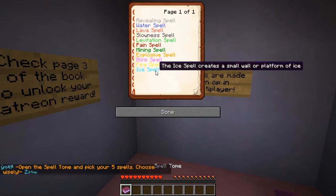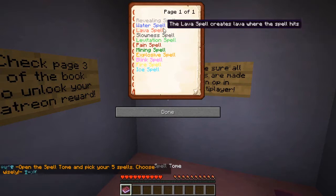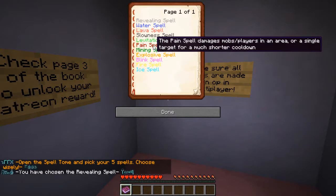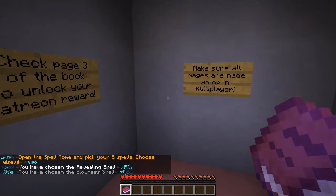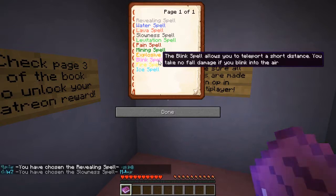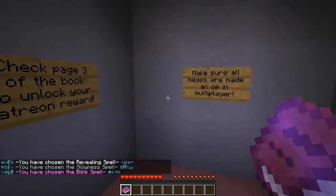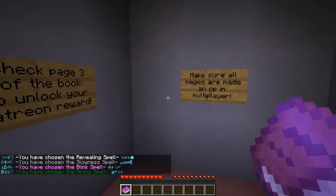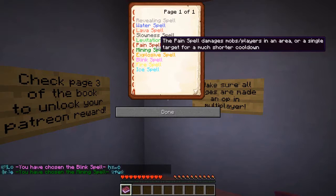I was thinking about which five of these eleven spells I'd want. I decided on revealing as the first one. The second spell I want as well. The third spell is blink, which allows you to teleport a short distance — maybe that'll save me on a couple occasions. Mining spells could come in handy if I don't have an appropriate pick. And finally, a pain spell because I need at least one combat spell.